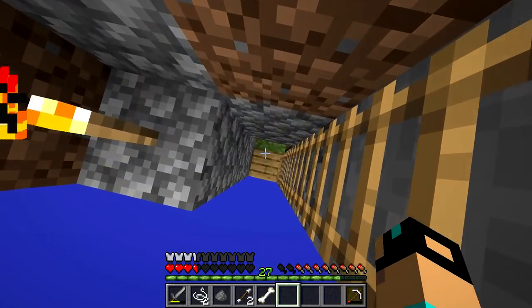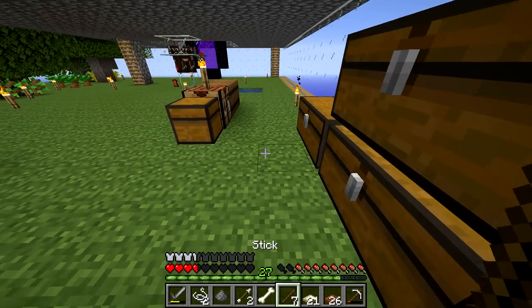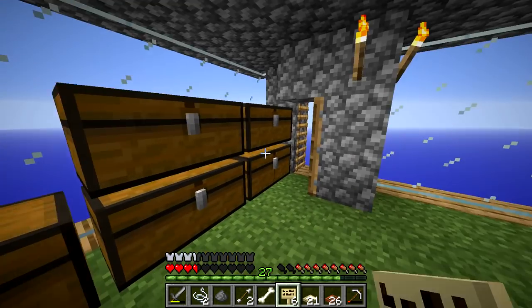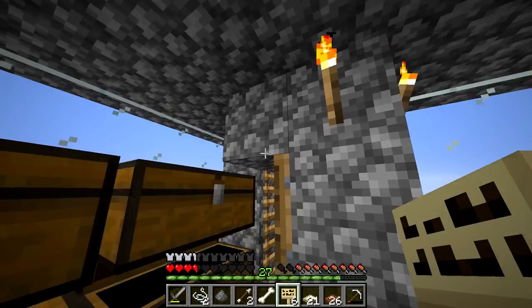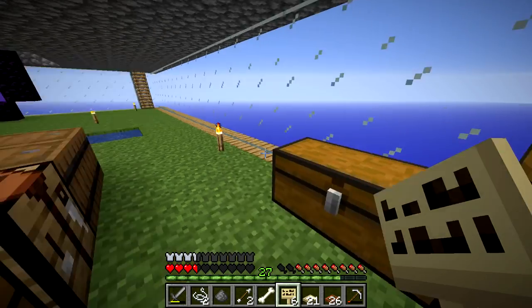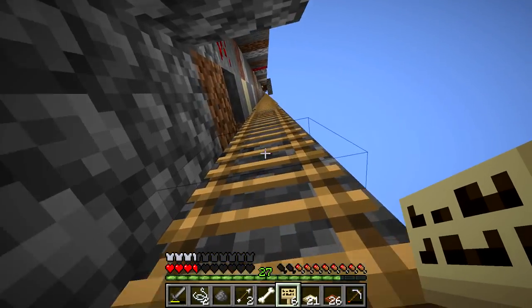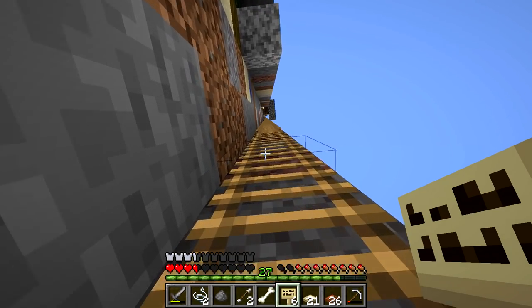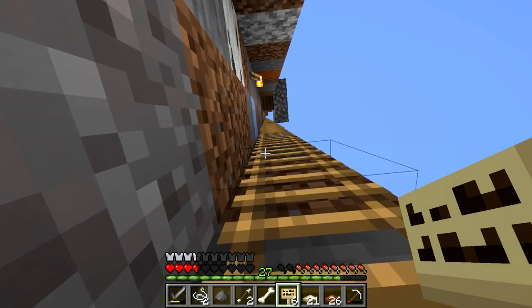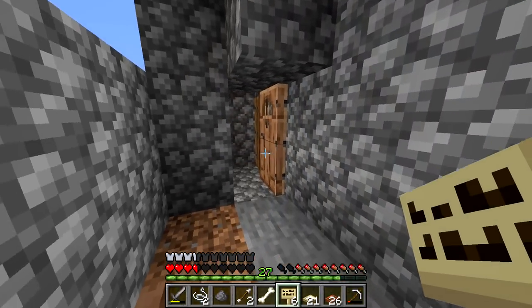We need torches, we need signs. We need a bunch of signs, we have the trap doors. We need to make a bunch more signs real quick. Six signs — maybe I need some more. We can make some jungle signs. Pretty cool how they have different signs now. We need a bunch of cobblestone — we don't have hardly any. We'll use diorite. We got to get back up there as quick as possible. I don't think our water disappeared. I don't know what caused the creeper to explode because no mob would have tried to hit it.